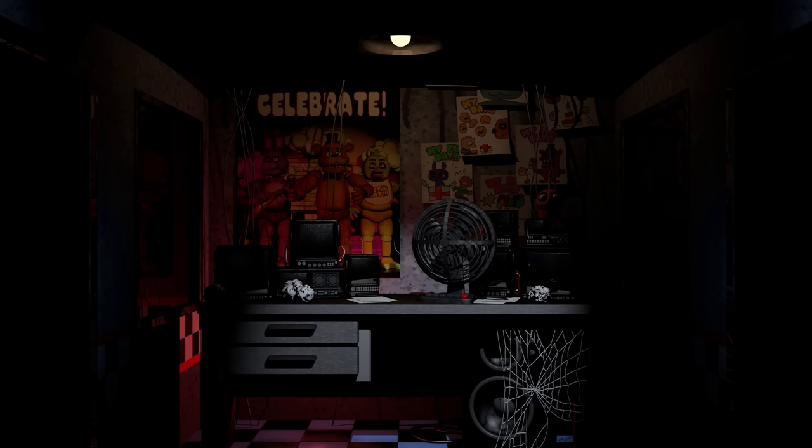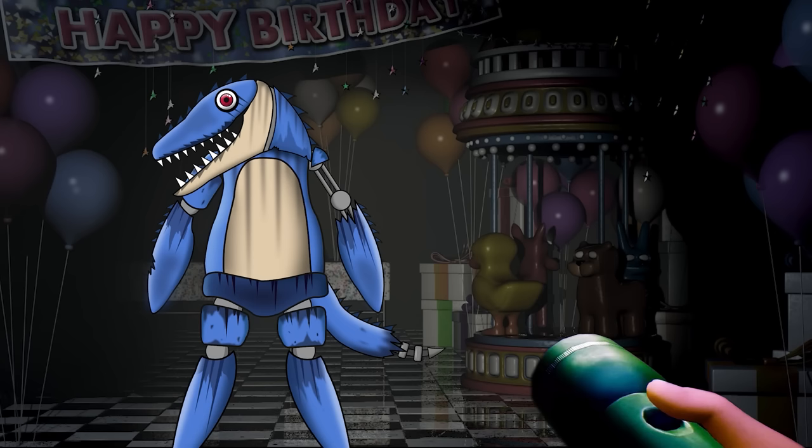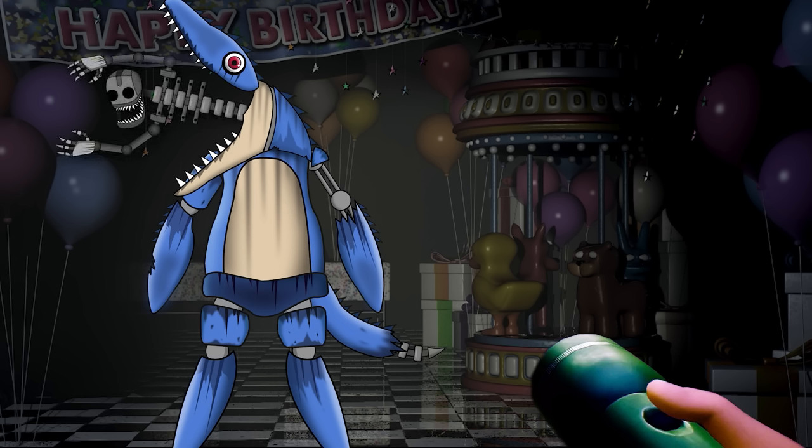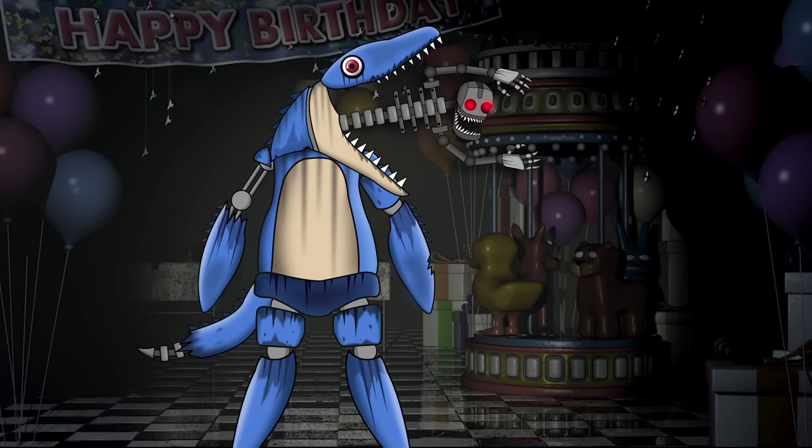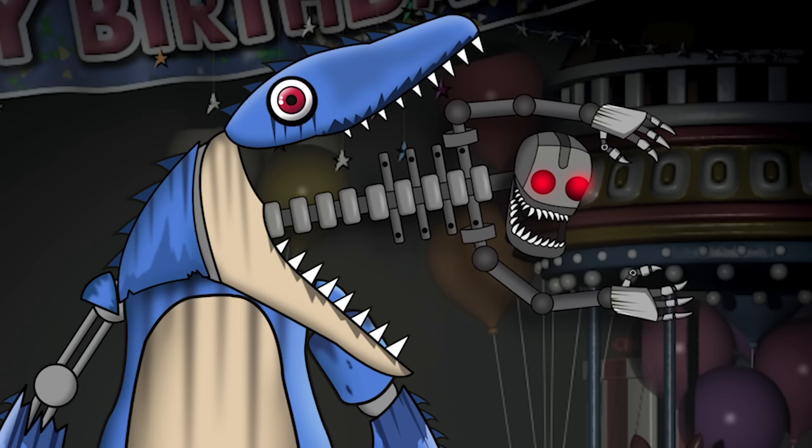That night, the guard attempted to sneak up on Murphy and catch them doing anything suspicious. As they waited and watched, Murphy's mouth began to open, and before their eyes, a miniature endoskeleton creeped out. Before the guard knew it, Murphy turned around, allowing the endo to look straight at them — its eyes glowed red as the night guard quickly got out of there as fast as they could. That thing had seen their face, and it wouldn't be long before it went after them just like it did the repair worker.